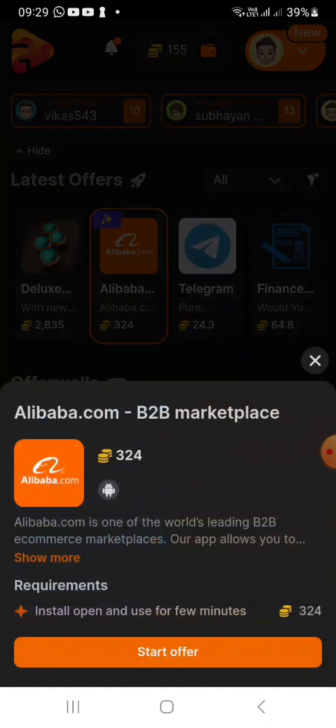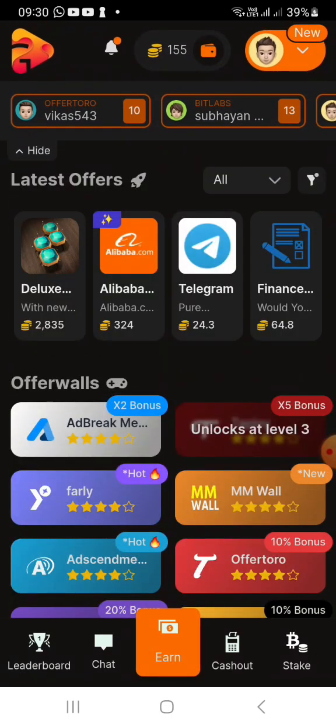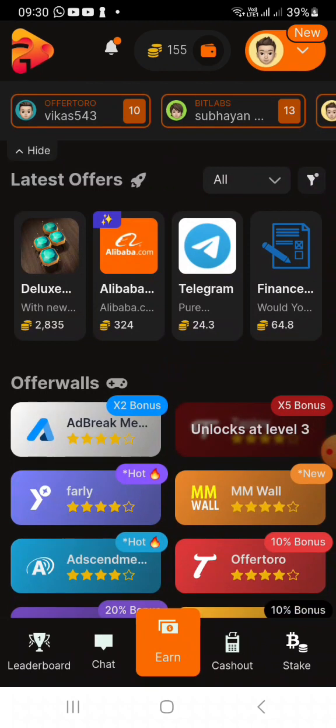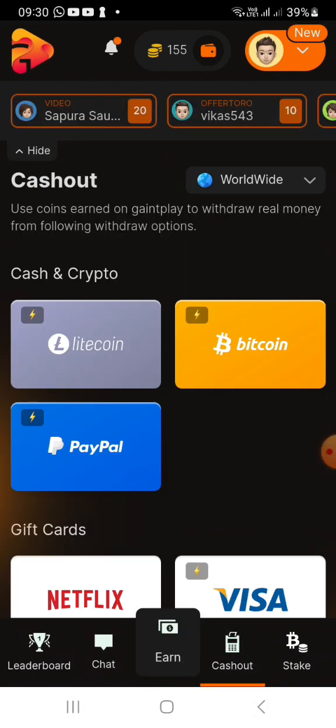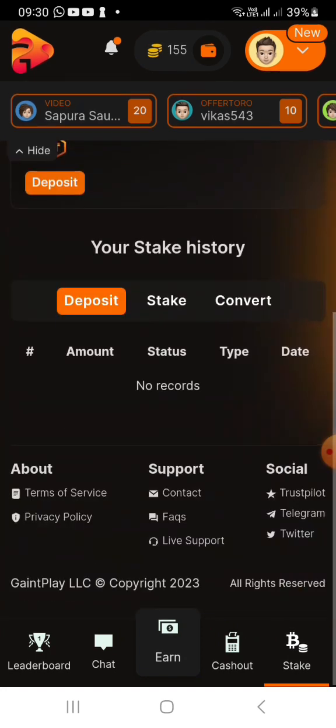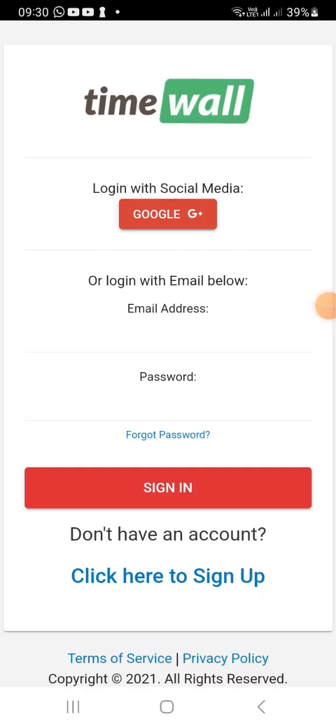Click on Alibaba and install the game. The game will be done with lazy tasks. After the game play, complete the task — the task will be given by the task system.